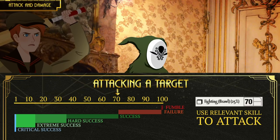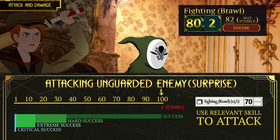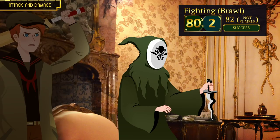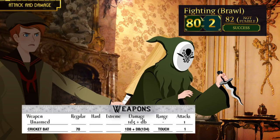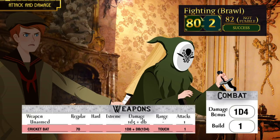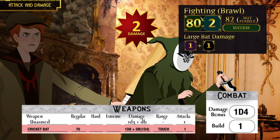When using simple or improvised weapons like his trusty cricket bat, Scott would use his Fighting (Brawl) skill — his skill is 70. Normally he would roll 70 or under to succeed, but when an enemy is surprised and not defending himself, the attack succeeds as long as it is not a fumble. Once your attack lands you roll the weapon's damage dice. The cricket bat's damage is 1d8 plus the investigator's damage bonus. He rolled poorly and dealt only two damage.